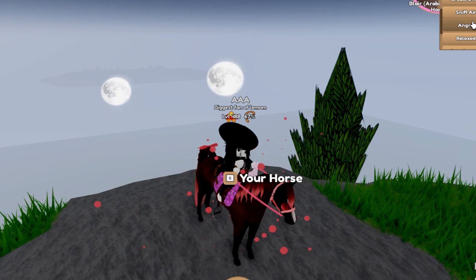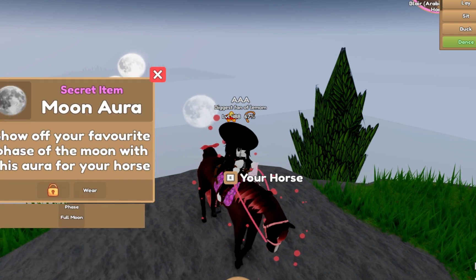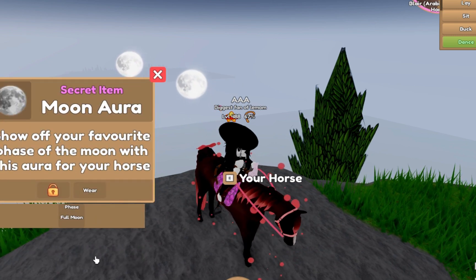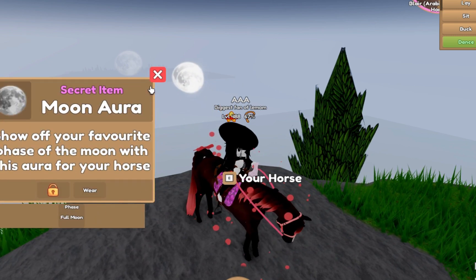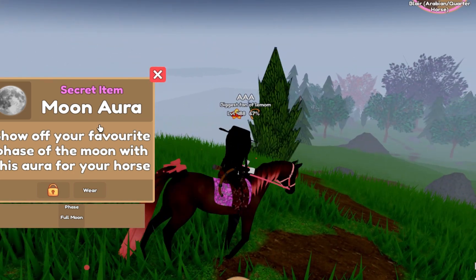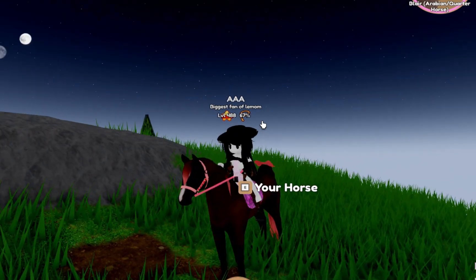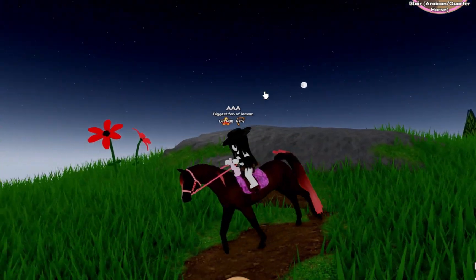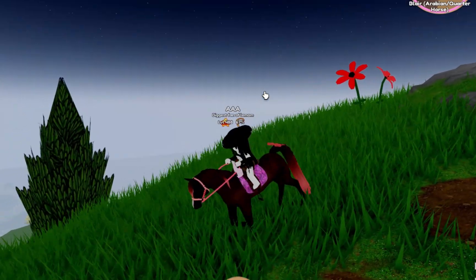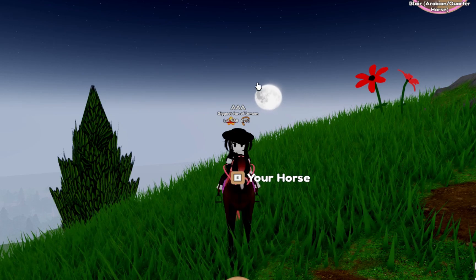And then in Emote, you need to dance. And then you got it - there it is! And you got it. This is what it looks like on your horse. It will show up soon, don't worry. Yep, there it is!